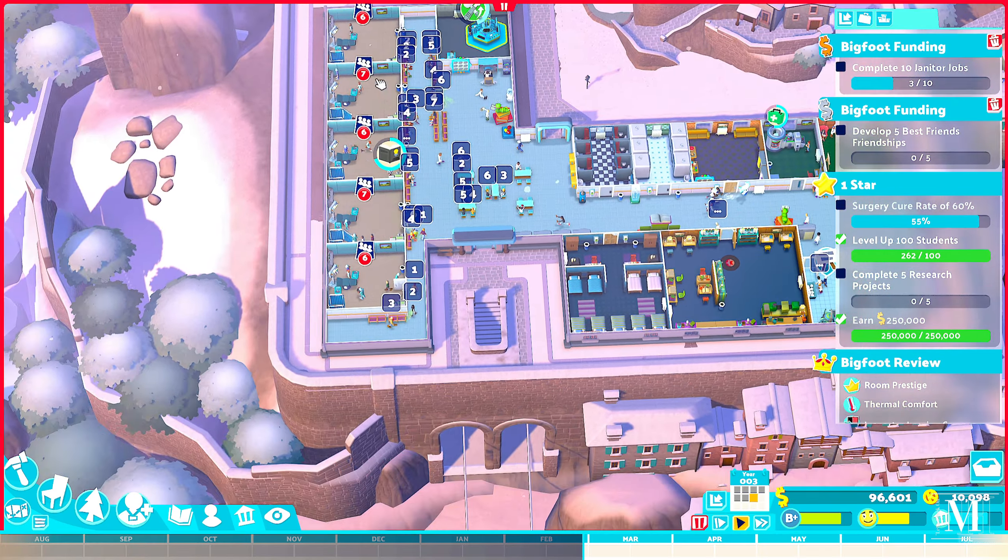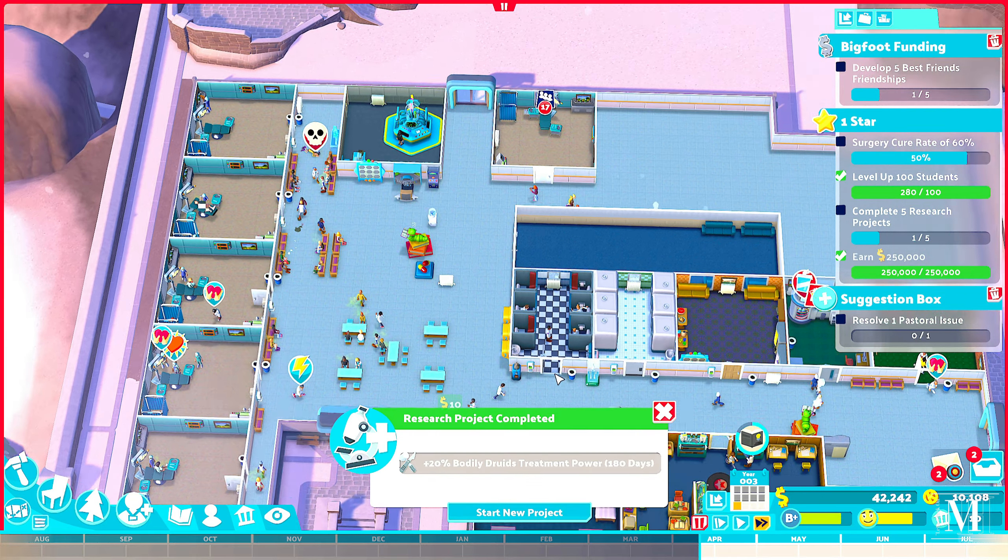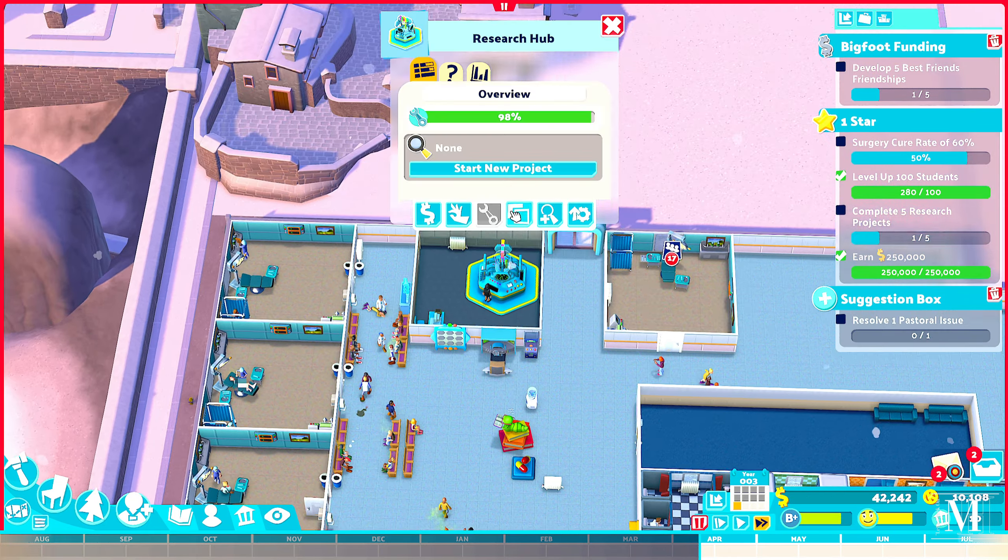Let's count — one through nine surgeries. We'll extend it across and build right across here too. Might as well build a student lounge just so they've got somewhere to go. Hopefully we can get this surgery patient funding done. Bodily fluids has been upgraded — now we can do heartthrob as well. We've just got another 50k funding in the bank. I'm going to pick up the medical office and reposition it so patients can flow around more efficiently.